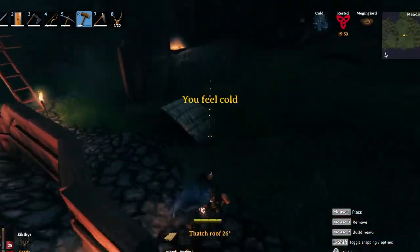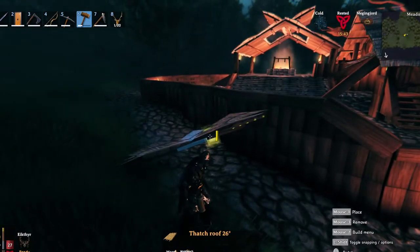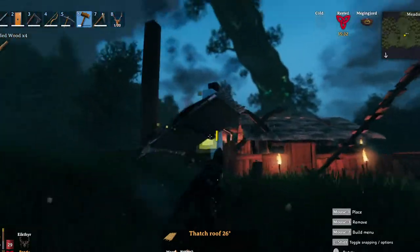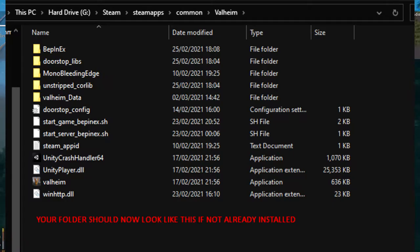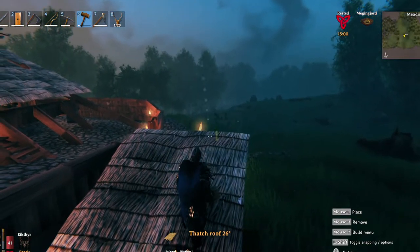The installation process is quite simple and straightforward. You need to first have the framework mod BepInEx, which you can download from the link in the description along with the Forever Build mod from Nexus Mods. You'll need to move the contents of the BepInEx folder into the Steam Valheim folder — go into the drive Steam is located on, then Steam apps, common, and finally Valheim. If you have any issues installing the mod, drop a comment below and I'll help you out as soon as I can.